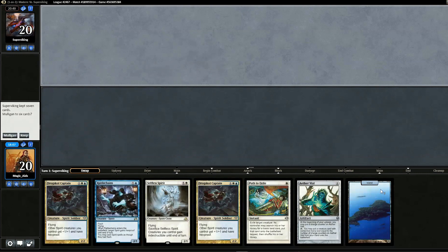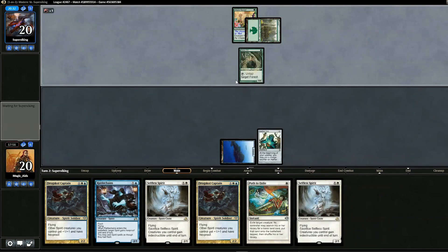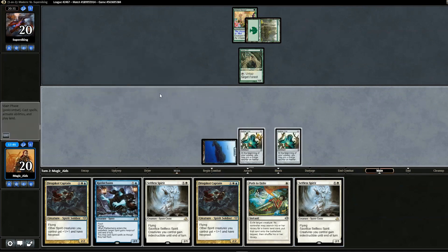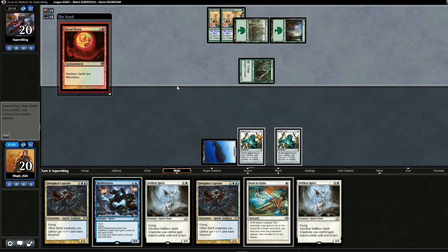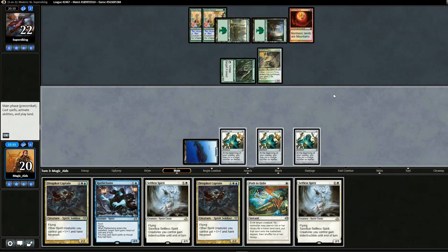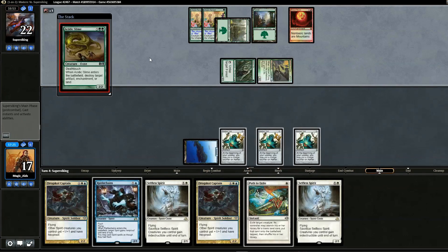On to game three with no sideboard changes. Opening hand has one land — risky — but we can use Aether Vial. Opponent plays Utopia Sprawl and Selfless Spirit, we drop Aether Vial. We pull a second land — not a land but Aether Vial isn't too bad. Opponent plays another Utopia Sprawl. Blood Moon comes down along with Kitchen Finks, and we draw a third Aether Vial.